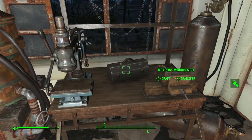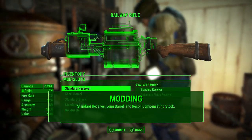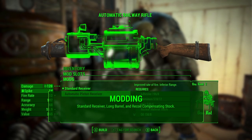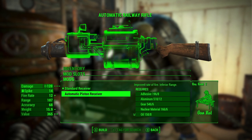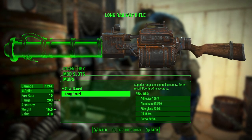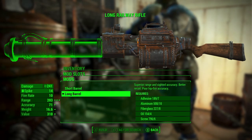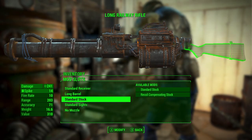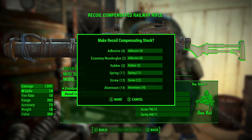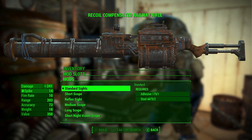There's actually a solid selection of modding options on the Railway Rifle. My suggestions are first to keep the standard receiver, especially if you've got the Rifleman perk — if you put it on automatic, you lose that damage bonus, and it's very obvious as you can see on my screen. I also wouldn't recommend using this weapon on automatic at all: I don't like automatic weapons, and ammo is scarce. So it doesn't make sense to make this automatic, in my opinion. Next, I would put on the long barrel to increase range, and then a recoil compensating stock to increase accuracy. These are pretty much standard things.